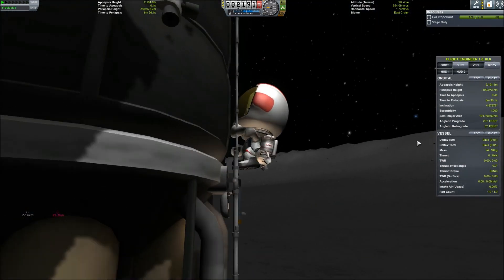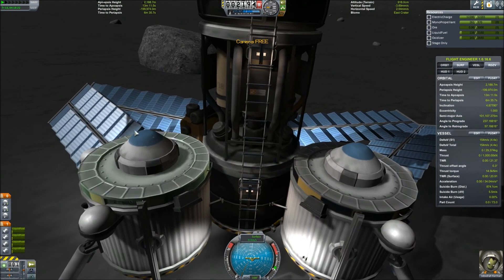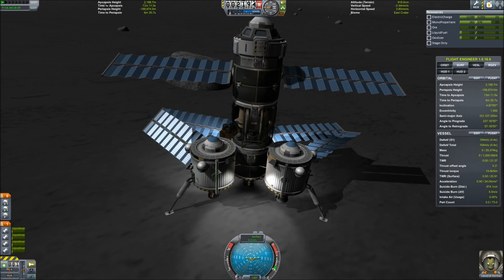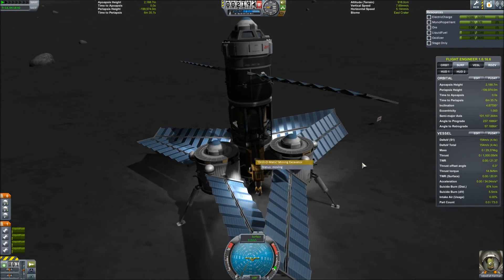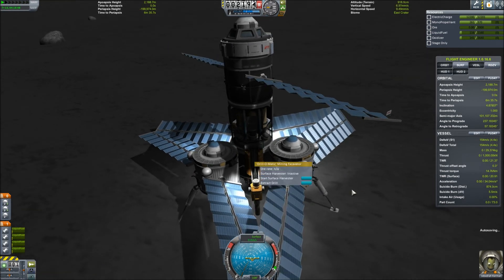Once Jeb makes his way up the ladder and boards back onto the vessel, we'll redeploy those solar panels to make sure we have maximum energy going to our drill. We'll retract the ladders — I have those bound to an action group. Then we'll go ahead and extend and activate the drill. It is the moment of truth — will the drill function as intended? We deploy the drill, it easily makes its way all the way to the ground and starts drilling, and as you can see in the top right portion of the screen, we are filling up with ore.